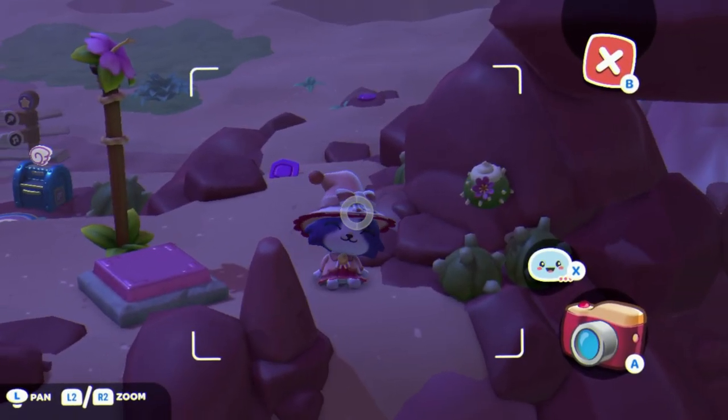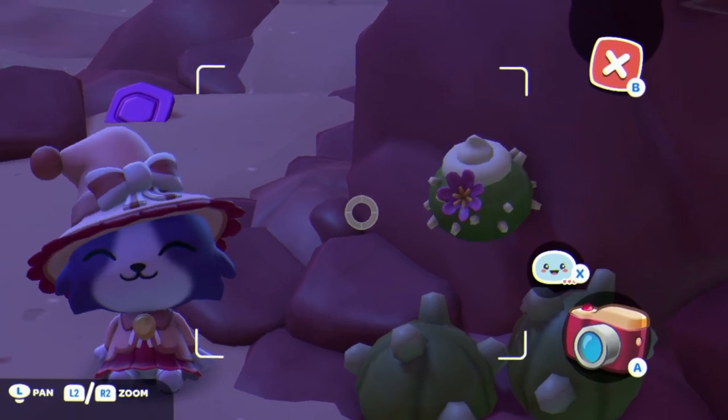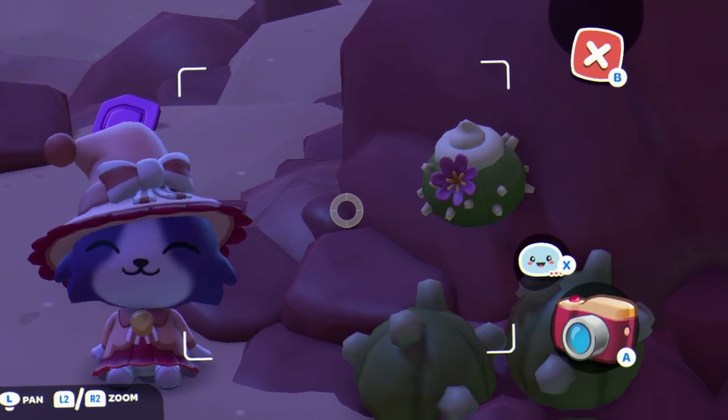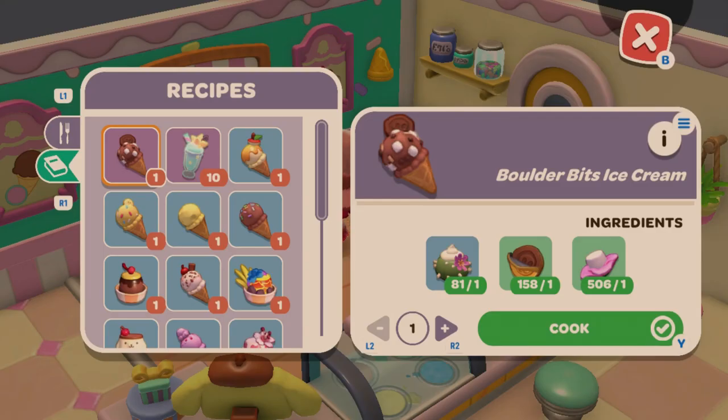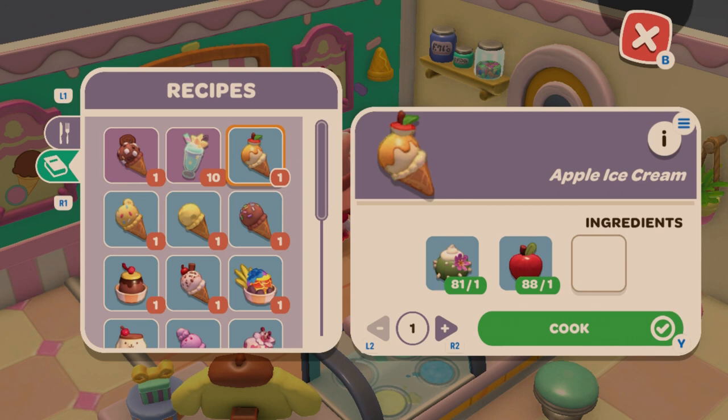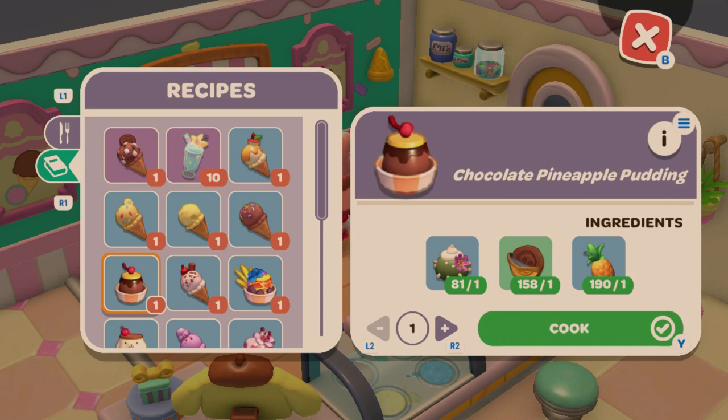You'll need cactus cream for all the pudding machine recipes — found all around Gemstone Town, Gemstone Mountain, and near Pompompurin's pudding boat and the oasis mailbox. Boulder Bits Ice Cream needs cactus cream, a chocolate coin, and a swamp mallow. Starry Sky Shake is Kiki's three-heart gift — cactus cream, a snowsicle, and star fruit. Apple Ice Cream is cactus cream and apple. Banana Ice Cream is the same with banana. Cheese Ice Cream is cactus cream and moon cheese. Chocolate Ice Cream is cactus cream and chocolate coin. Chocolate Pineapple Pudding is chocolate coin and pineapple.